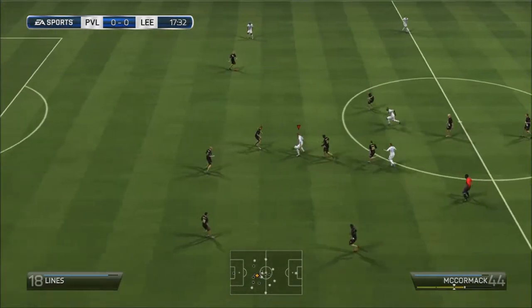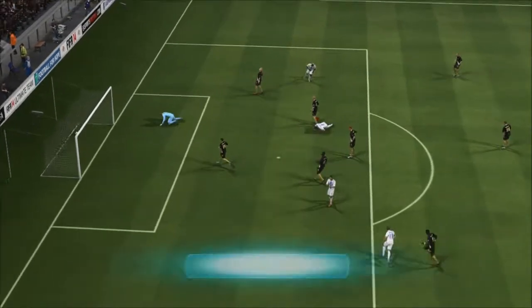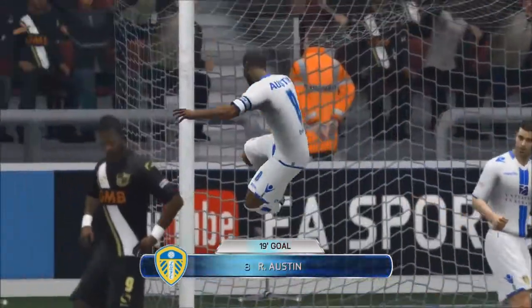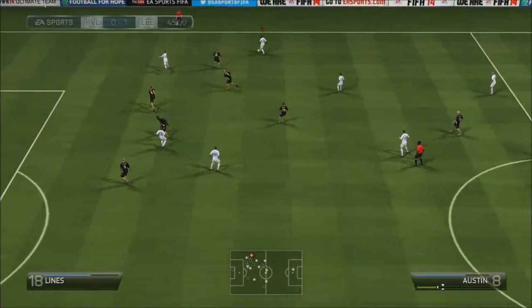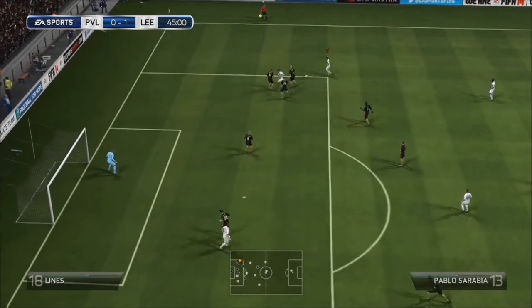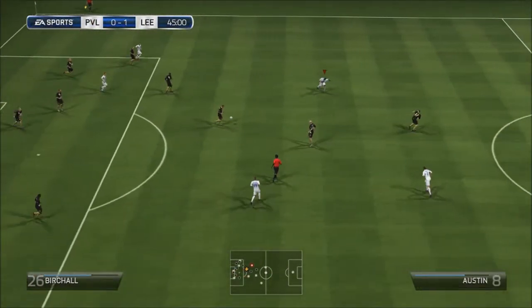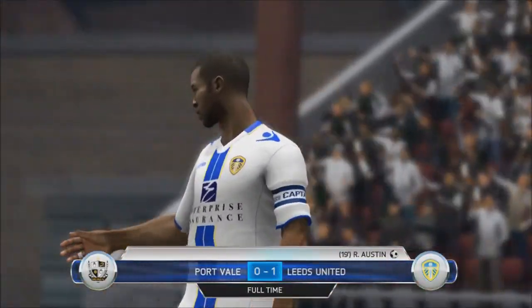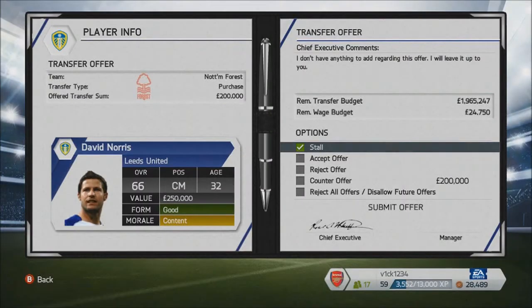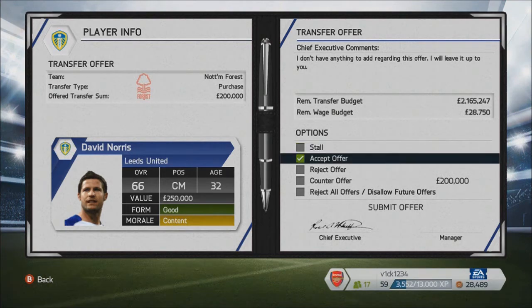We're up against Port Vale in the Capital One Cup. It wasn't a great game, but Austin is a super player for me — he's my captain, and I think he's the captain of the real Leeds United team as well. We manage to pick up the first goal, and that turns out to be the only goal. It was a bit of a damp squib, quite pre-season-y. It's good to get a Capital Cup round in before the championship though — like a more competitive friendly. So we're through to the next round with a 1-0 win over Port Vale.